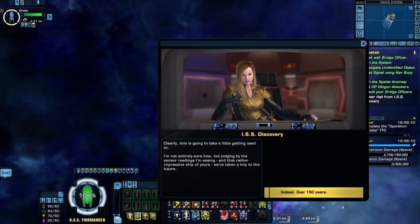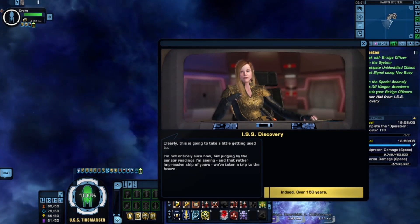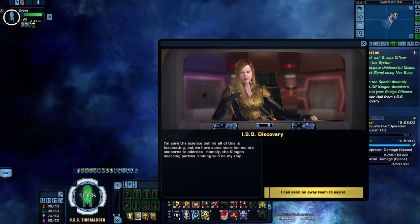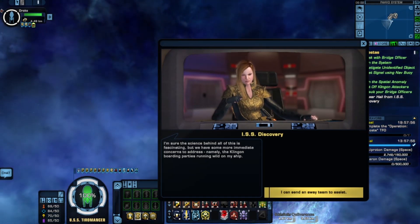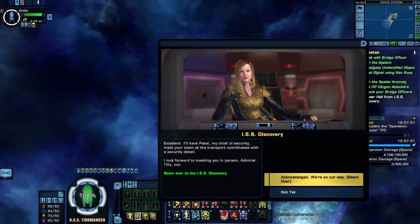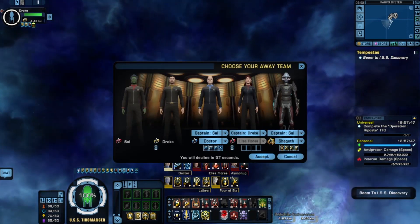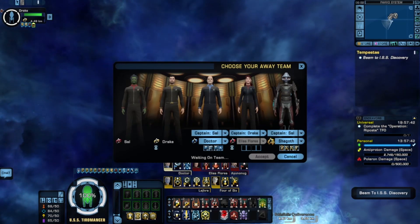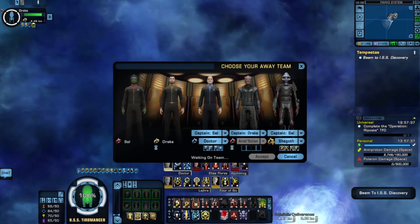I'm not entirely sure how, but judging by the sensor readings and that rather impressive show of force, we've taken a trip to the future. I'm sure the science behind all of this is fascinating, but we have more immediate concerns — namely, the Klingon boarding parties running wild on my ship. I'll have Patel, my chief of security, meet your team at the transport coordinates. Yeah, no — I don't trust her. She is a Terran; you have to hold them with some degree of distrust.